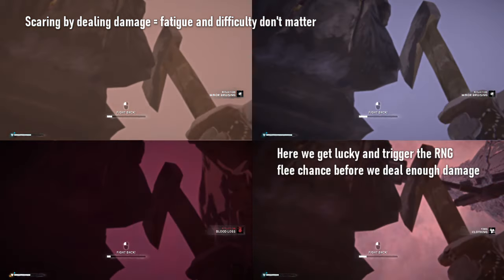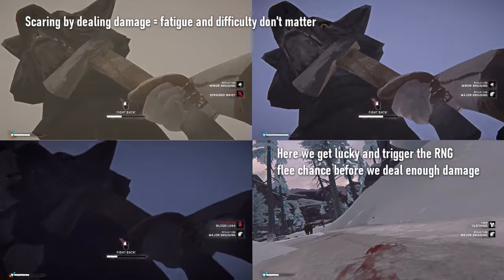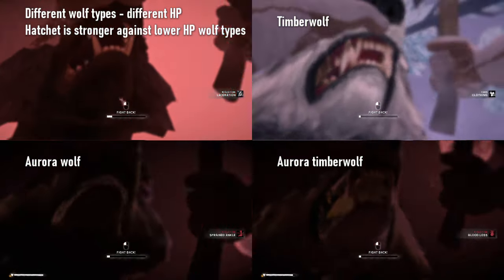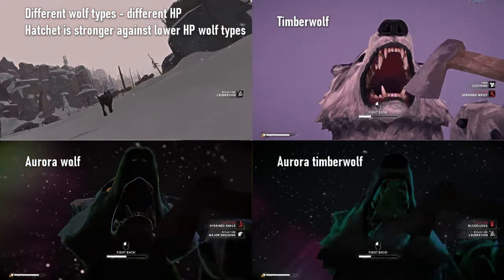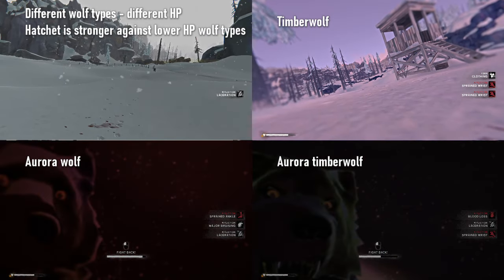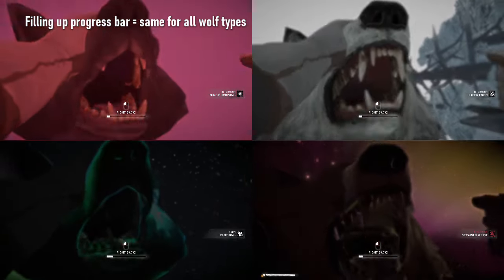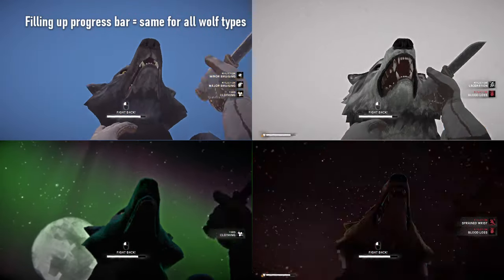Hatchets deal the most damage per hit. The damage per hit in struggles is always consistent — it will always take the same number of hits to scare a wolf away, regardless of game difficulty or fatigue, though the number of hits varies based on the wolf type, as some wolves have more HP than others. Dealing damage is usually the fastest way to win a struggle against regular wolves and poison wolves, but won't be as efficient against Timberwolves and Aurora wolves, as their HP is too high.